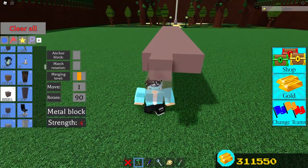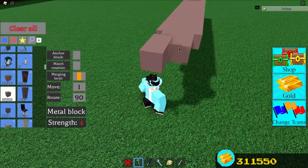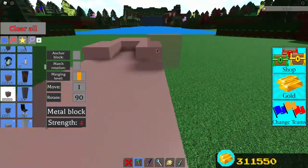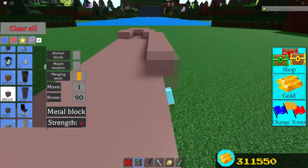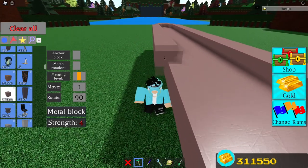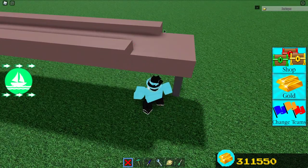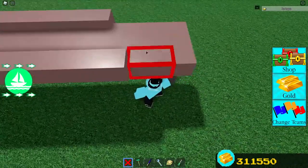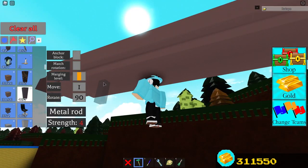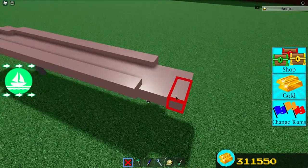These blocks will start to shape the front of the aircraft. Once you have done that, place a few blocks right here on the sides, then extend this all the way to the back. You're going to have to remove these blocks right here, then move to the front to place another pole — this pole will support the aircraft from falling during the next step. Once you've done that, break these two poles and make the back a little bit shorter.